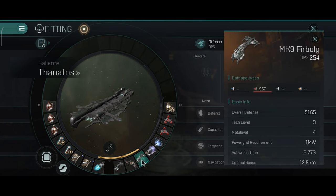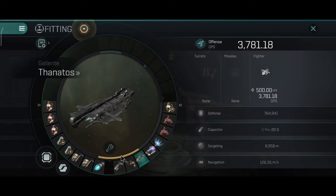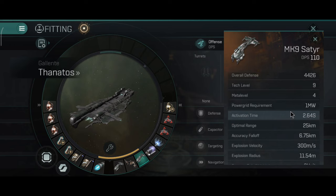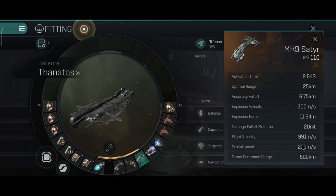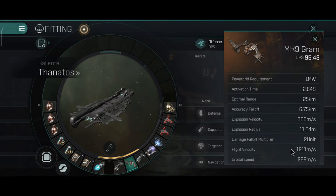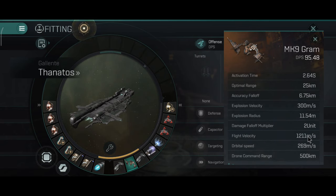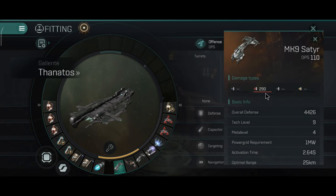I will be doing explosive and thermal damage with this current build. I really like the fighters. This is the build with the anti-aircraft fighters that are designed to go after smaller ships. They are generally a little bit faster, but I noticed that they do a lot less damage. You can use them if you want to chase down fast ships, but even the larger light fighters are still capable of reaching small ships, especially with the micro-warp drive.